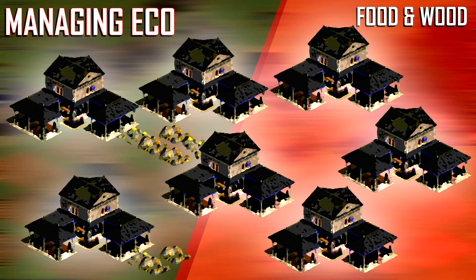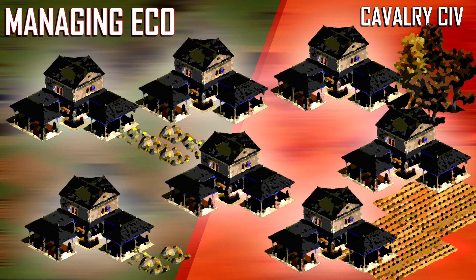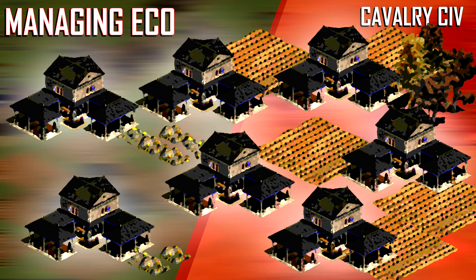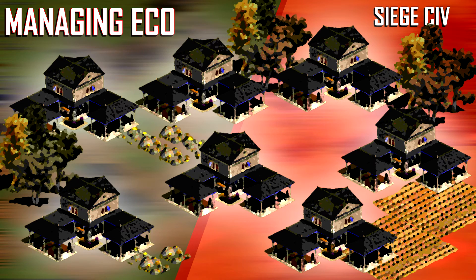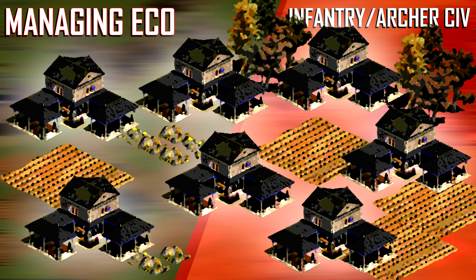You also need to know when to gather in other resources — food and wood. If you're a cavalry civ, you'll need more villagers on food soon, almost directly after gold runs out. If you're a siege civ, wood will run out faster. If you're an infantry civ or archer civ, wood and food will generally run out at about the same time.